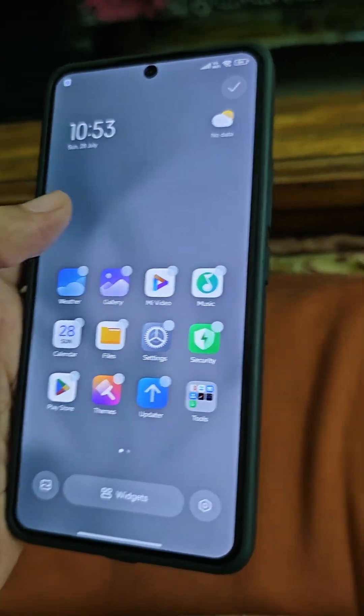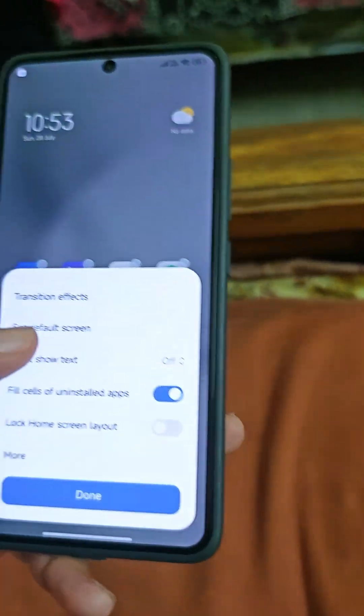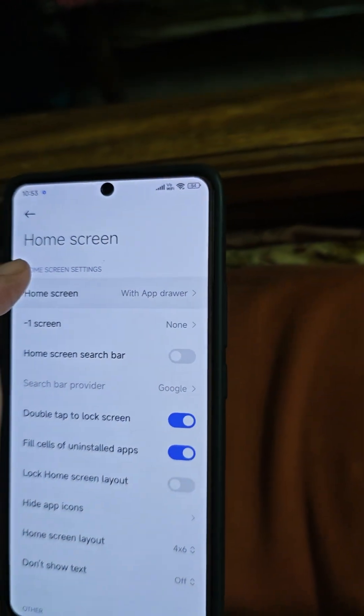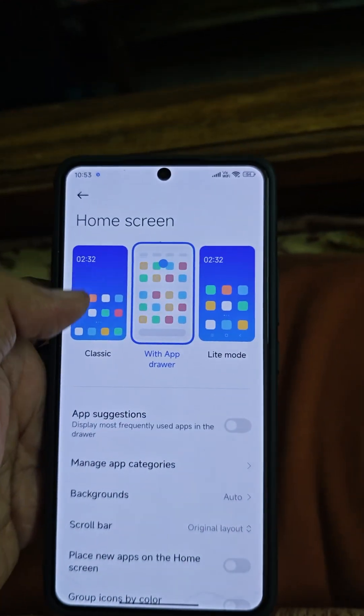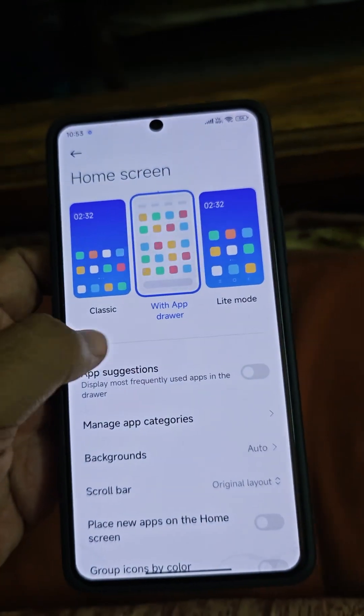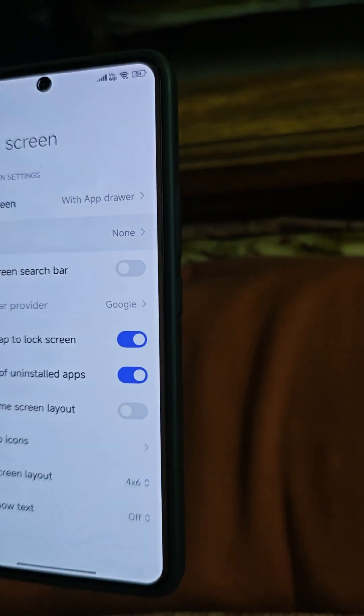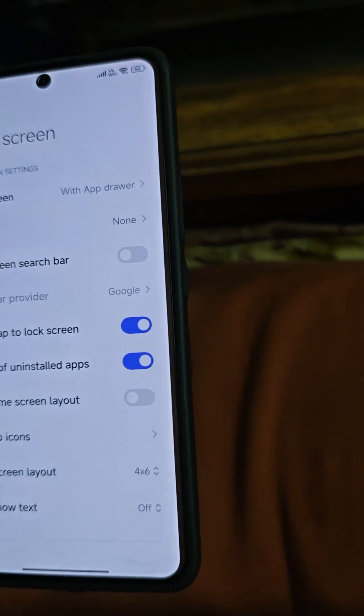I'm not that accustomed with the HyperOS or Xiaomi UI. You have to change the app drawer style from here, guys — I was searching in settings but it's right here. I actually don't like the default style. I also disabled App Vault — it was coming up, so I just disabled it.